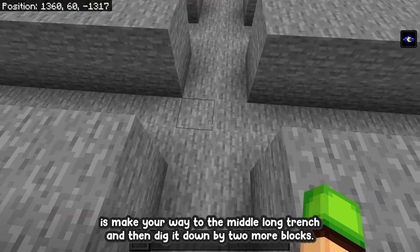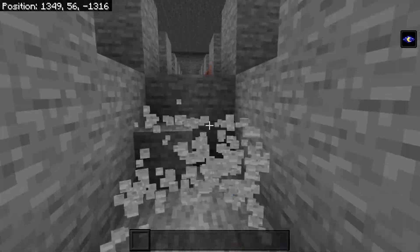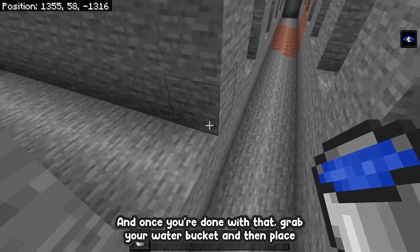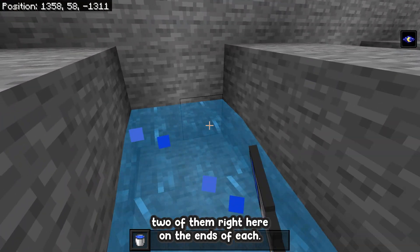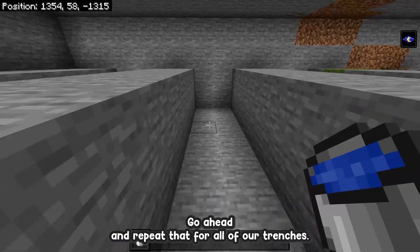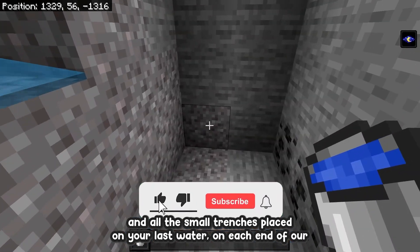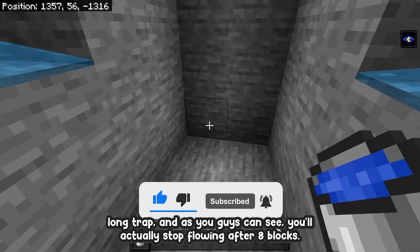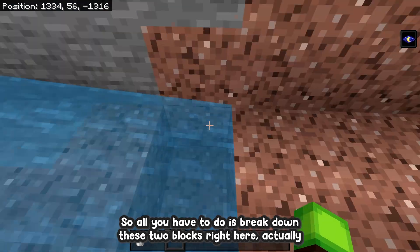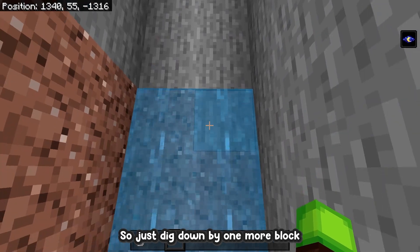Now make your way to the middle long trench and dig it down by two more blocks. Once done, grab your water buckets and place two of them on the ends of each trench. If you did everything correctly the water should flow all the way to the edge. Repeat that for all trenches, then place your last waters on each end of the long trench. The water will stop flowing after eight blocks, so break down these two blocks at the end of the water stream and dig down by one more block — then one more block so the streams are very close to touching.